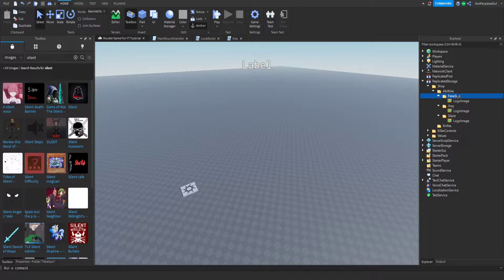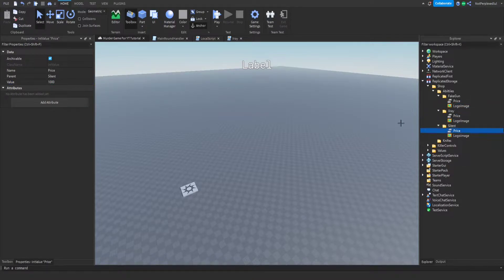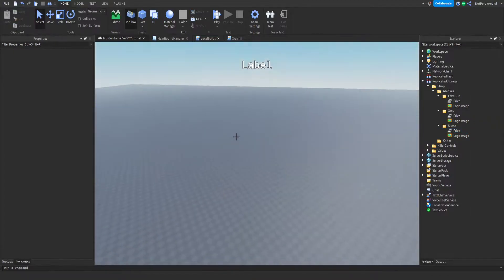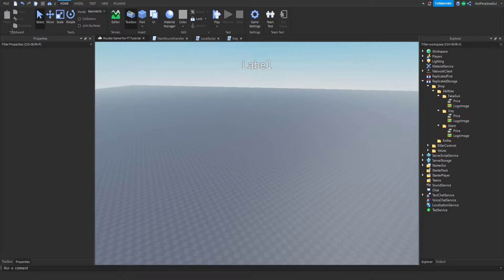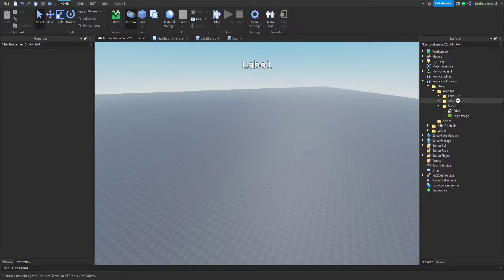Now add an IntValue inside each ability folder — this is gonna be the price. Change the price to whatever you want. Fake Gun will be 500, X-Ray will be 1000, and Silent will be 250. So we have those two things in all of them.